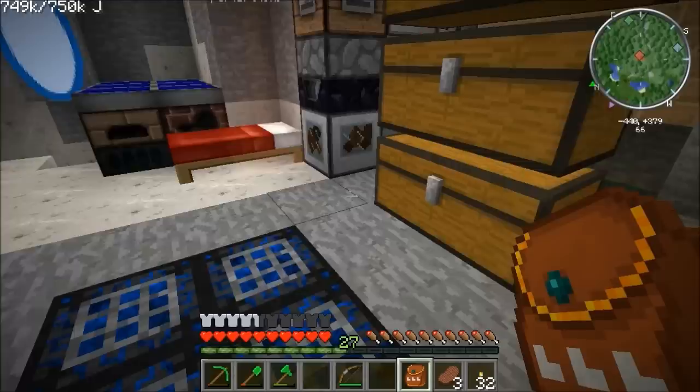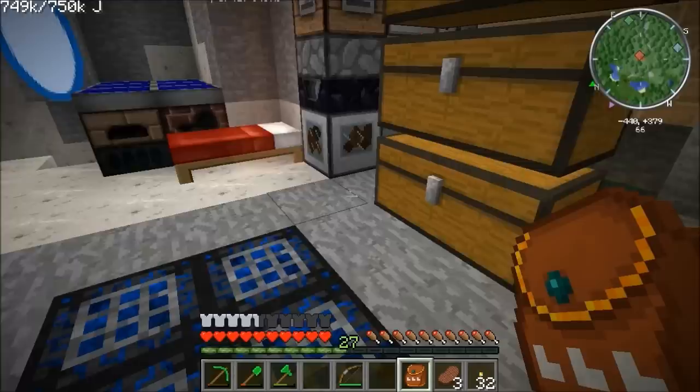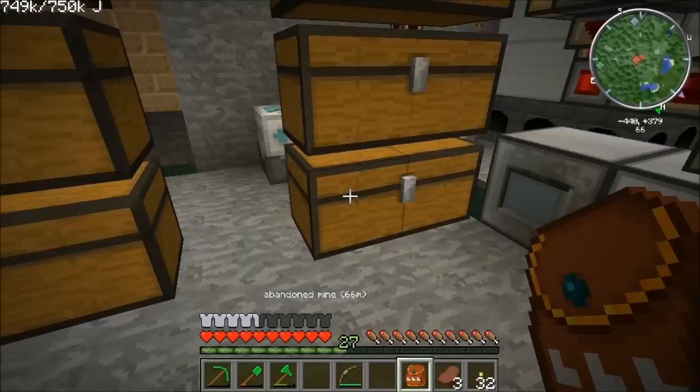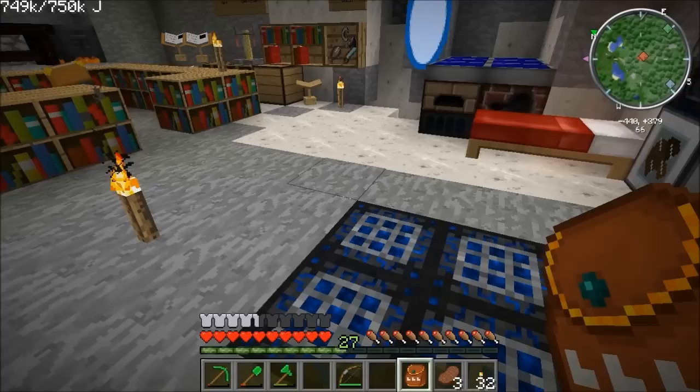We need some tin cells — tin cells are just four tin arranged in a cross. There are four tin cells. With refined iron on the sides, the generator in the middle, and a bit of glass — this is a geothermal generator. What we can do is plop it right next to the lava system.